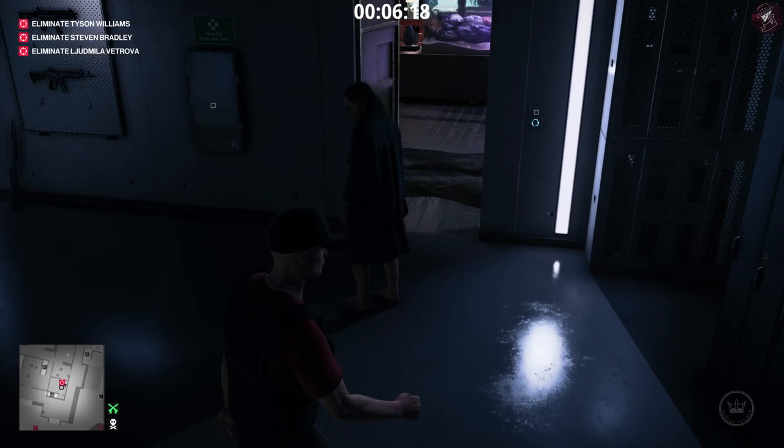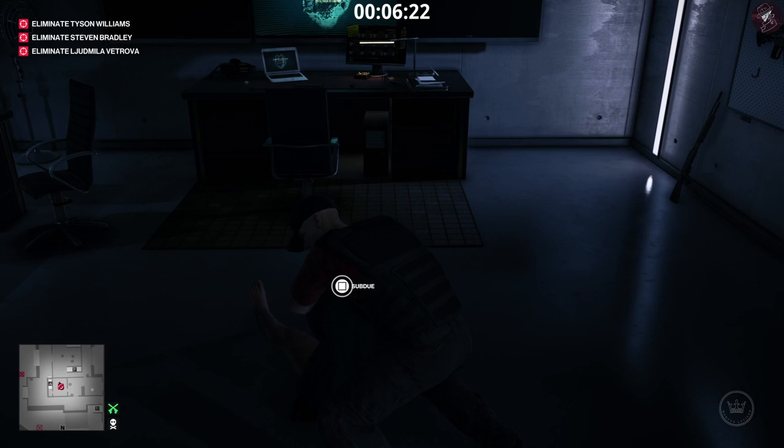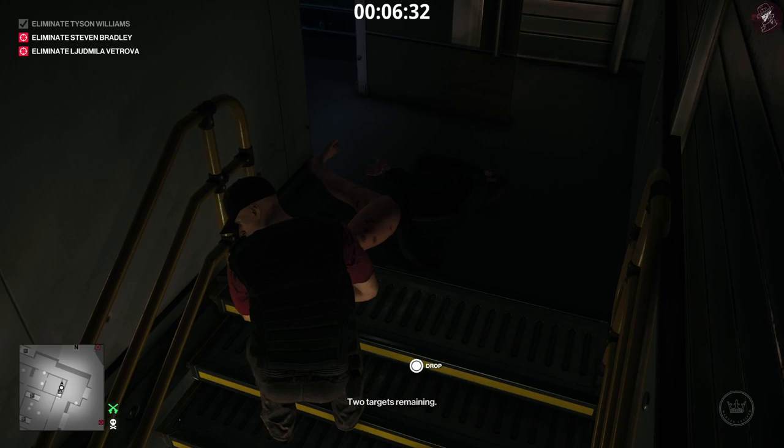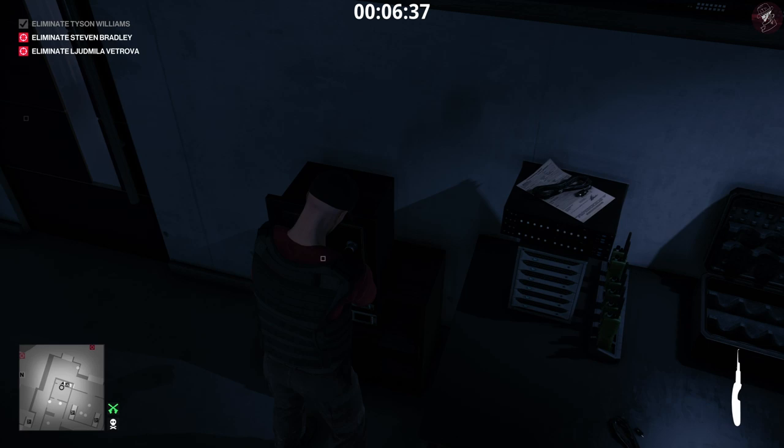We're waiting for the guard to completely leave and then the door closes behind him. That's when we can go ahead and take out the target - well, you don't necessarily have to, but if you don't he will see you lockpick the safe. Tyson Williams eliminated. I'm going to hide his body just as a safe measure. Now go ahead and lockpick the safe then grab that USB drive back out of the safe.